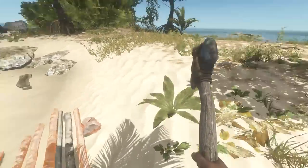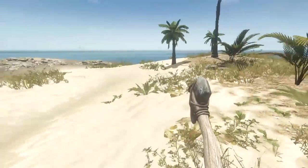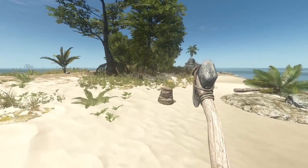We've got a bunch of supplies that we brought back with us over here — not a bunch, but it's enough to be useful to us. This island unfortunately did not have a whole lot of wrecks on it. I came out here in the hope that we would find a couple of wrecks. Actually, there's another one back there.